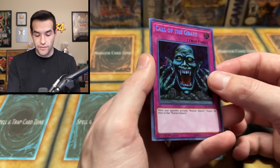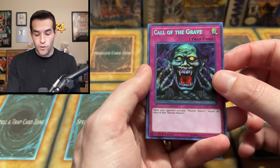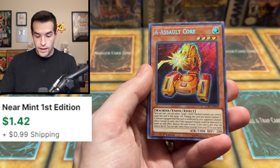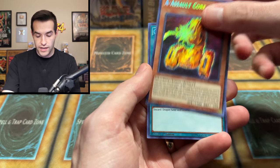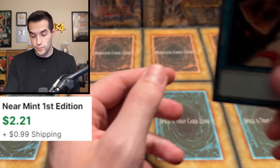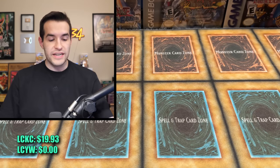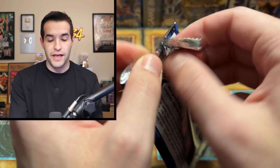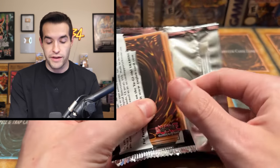Call of the Grave. We have a World Championships 2011 reprint — very cool. Assault Core, also very cool. And Cards of Continents, another Blue Eyes card. Good stuff so far. Another reason I like these products is you often pull quite a bit of value — probably not $100 worth, but a decent amount already on that first pack. We only have three total though, so we need to continue that to have a chance to even get close to breaking even.